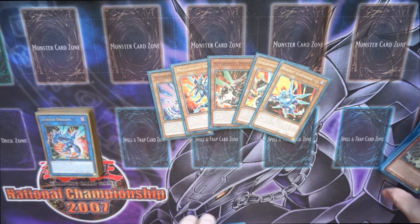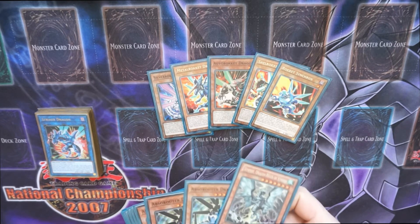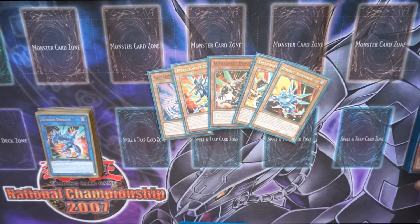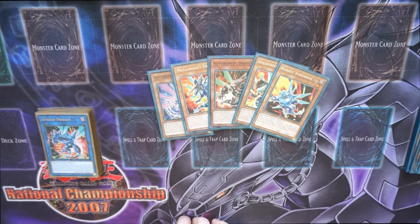Rocket Synchron is pretty insane once you get him into your loops — if you've got Router or Tempest in the grave, you can use his effect on normal summon to bring them back from the graveyard. He's also a tuner going to a level 8, which is your Savage Dragon or something else I was playing.